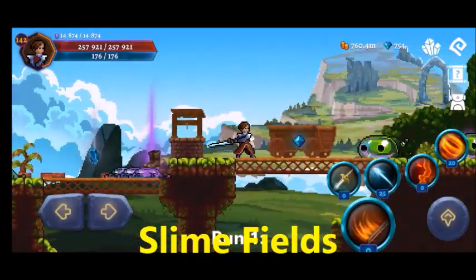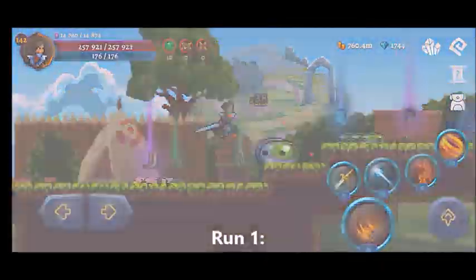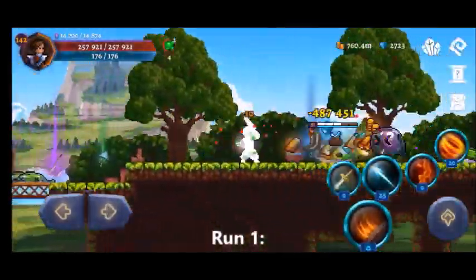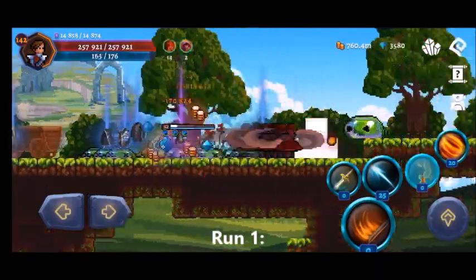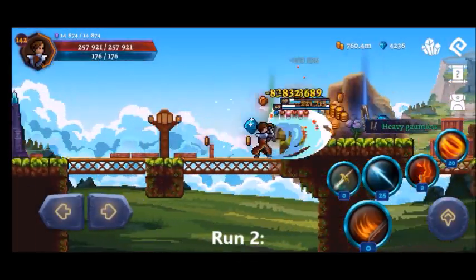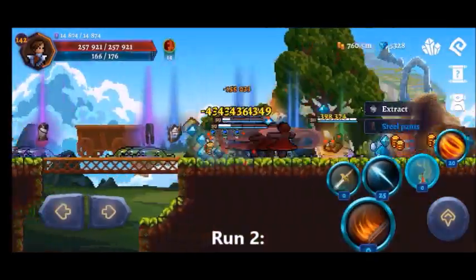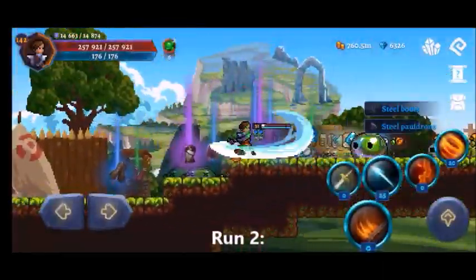The last area in this video is Slime Fields, which is level 49 to 52. Slime Fields is the lowest level area in Dark Cries that drops legendary equipment, which is nice because you can get legendary equipment very early on. It's on this list because it's probably the first area many players might find difficulty finishing, due to slimes that jump on you and do a decent amount of damage. It's also a nice place for farming — it's a really flat map, simple to do quickly, and drops quite a lot of crystals, which is very useful for buying and enchanting items.